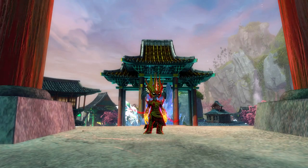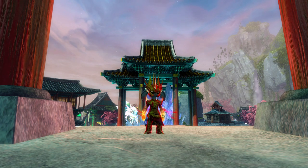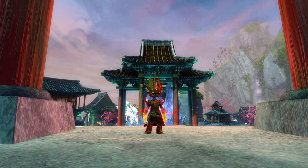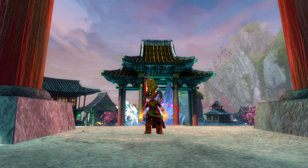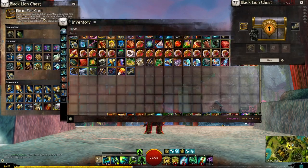Hey guys and welcome back to a brand new demo. Today we have the brand new Black Lion chest - the Eternal Fate chest - which has a really cool new sword, and we also have the fluffy Samoyed jackal skin. Because I didn't get the day off tomorrow, I'm going to be focusing the demo and giveaway today, starting the playthrough of the new chapter. We'll do the epilogue this Friday, then weekly after that, finishing the new End of Dragons chapter before going back to Season One.